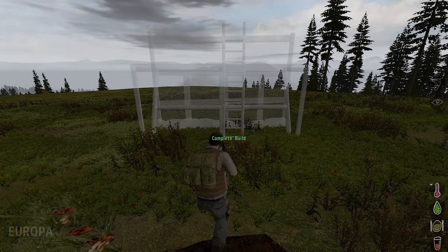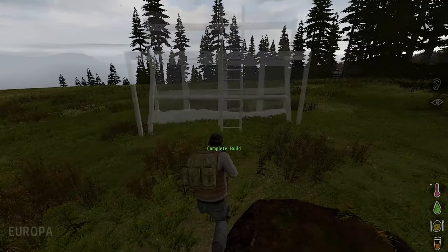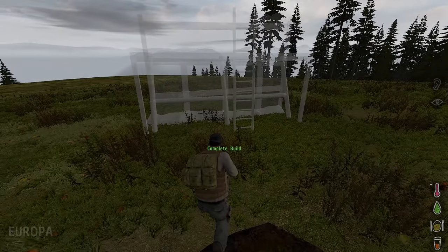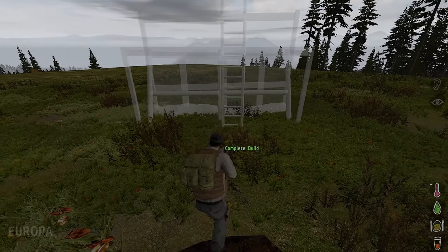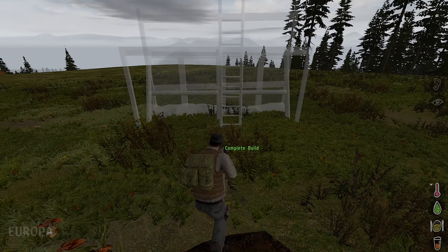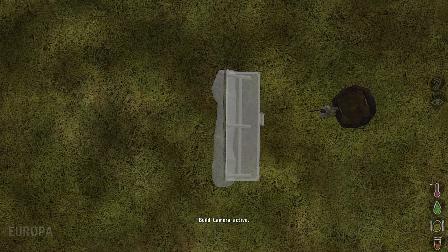Now we have the ghost of the fence and we can move it around. You can turn it by pressing Q and E. We can see it from above by changing perspective — that's usually the numerical Enter key.